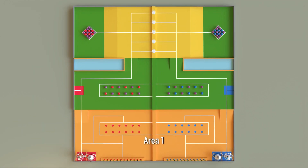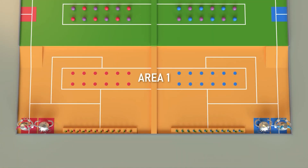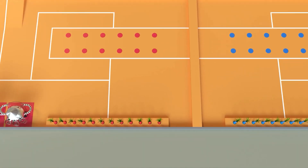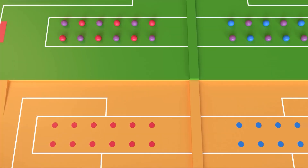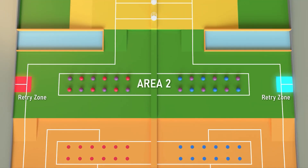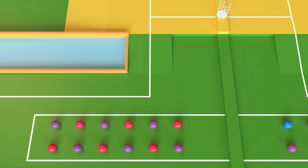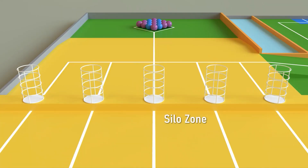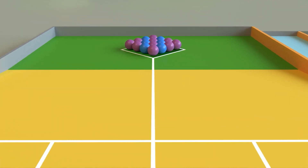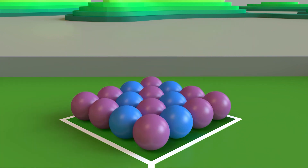Area 1 includes the Start Zone, Seedling Rack — each team has 12 seedlings — and the Planting Zone. Area 2 consists of the Retry Zone for Robot 2, Water Zone, and Harvesting Zone with six patty rice and six empty grain available for each team. Area 3 includes the Storage Zone; the Silo Zone has five silos. In Area 3, there are six patty rice and ten empty grain pre-positioned in the Storage Zone.